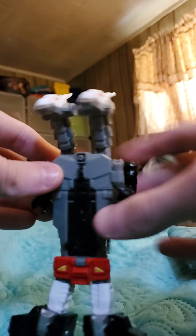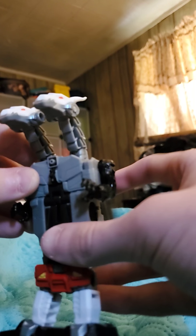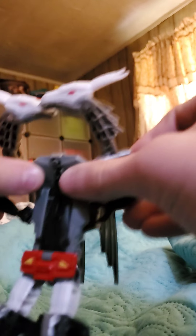Now you have this weird thing. Now I'm going to have to adjust the camera. So now you just take these bits here, bring them down, untab them there, and move them away from each other. Then just bring that down to the chest — it tabs in right there. Then just take that in and it's like that.